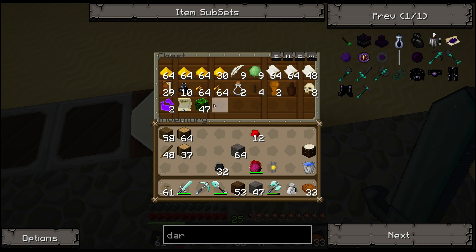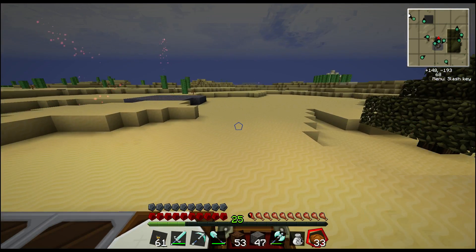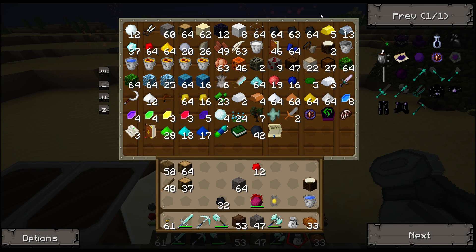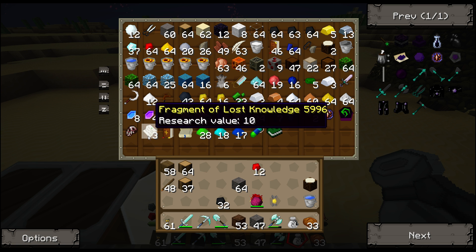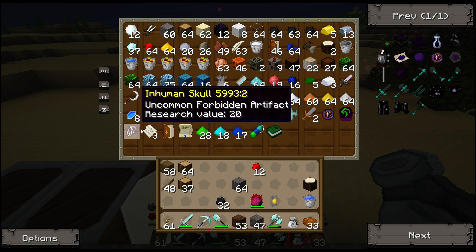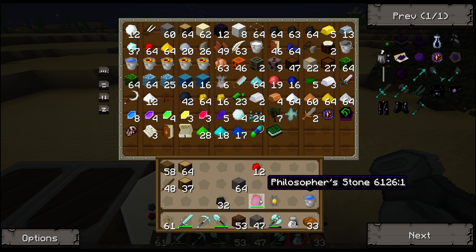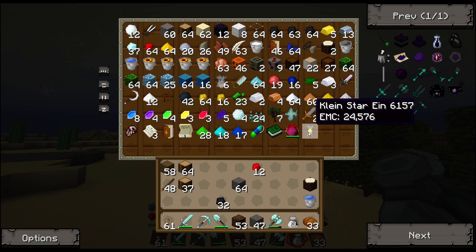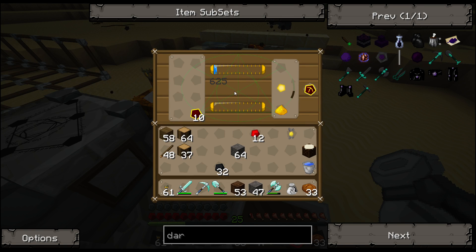Soulstealer enchantment - I should have that in a safer place actually, because it took some time. Fragments of lost knowledge, soulstealer enchantment, some uncommon artifacts, a rare artifact - should help later on, but I'm not touching it for now. I'm going to put the philosopher's stone away. Kleinstar - put that there for safekeeping. So how the Kleinstar works - I could throw that directly in one of these energy collectors, and it will put the energy directly into the Kleinstar and charge it up.